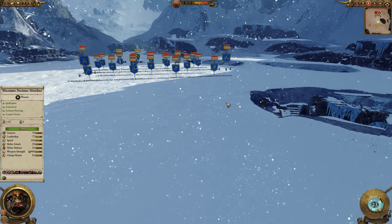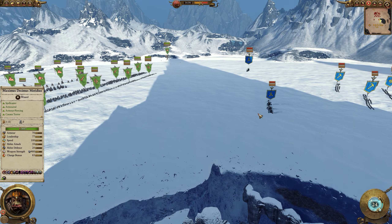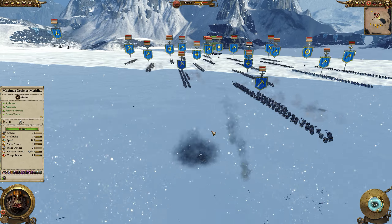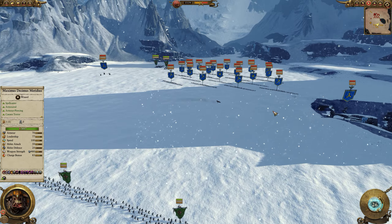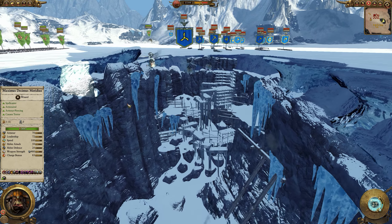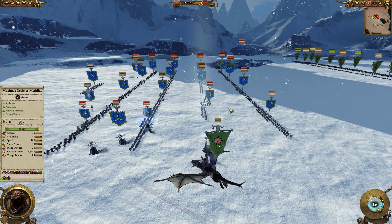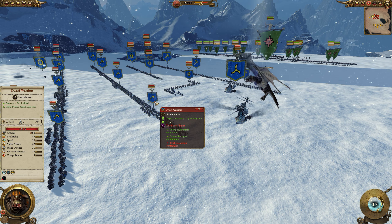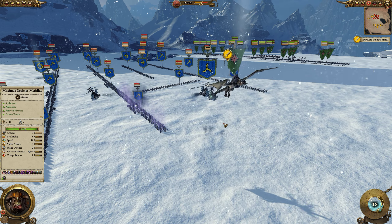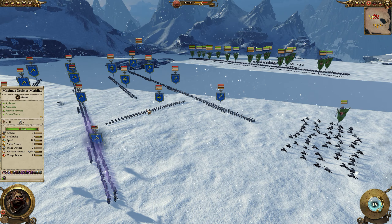Here goes the first Doomdiver — I wanted to see if I could hit the Gyrocopter. I couldn't. Swing and a miss. So I figured, let's just let the Goblin archers ward off the Gyrocopters, because I'm not hitting anything with these poor goblins. Then I tried to snipe with the Doomdiver — it just dodged the goblin and flew straight into the wall. So I'm starting to chase these Gyrocopters with Asag. I need to be a bit careful but wanted to get some magic in — Fate of Bjuna.